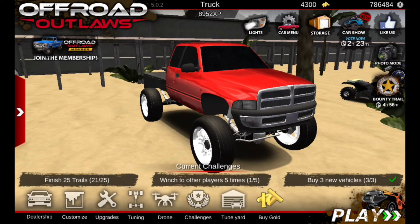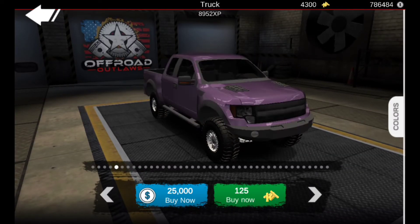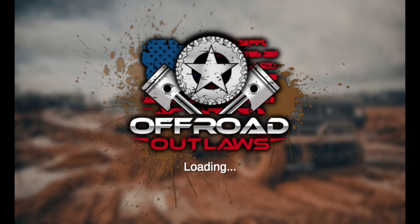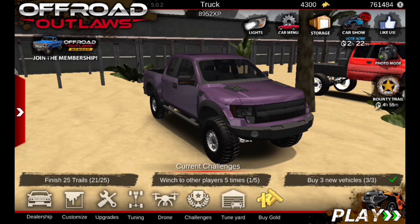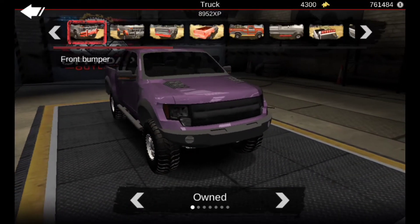So the first thing we're going to be doing is building the first vehicle - the Ford Raptor. If I go to trucks and go to the Ford Raptor and buy this, there we go. Now let's go to customizations and I'm going to show you guys how to build this.